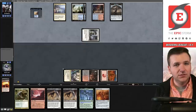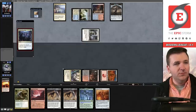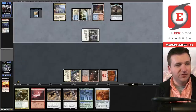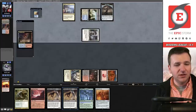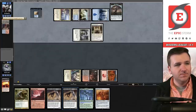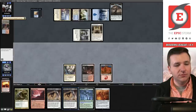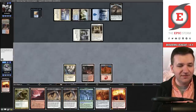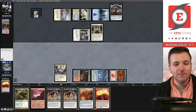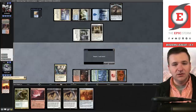We grab Batterskull, draw for the turn — another blast. Who am I? The answer is very, very lucky. We win game one. We probably want these Besiege Yous in. Maybe board out a couple deserts.